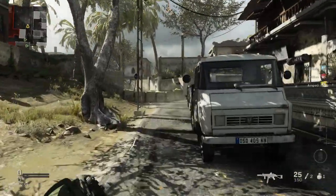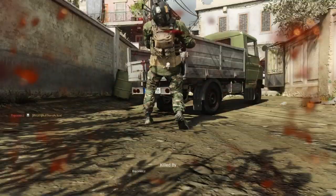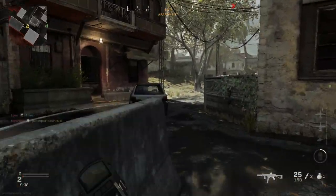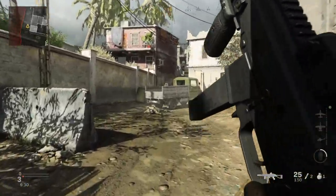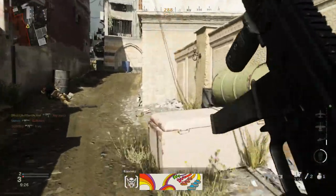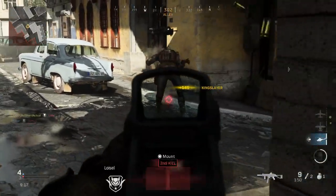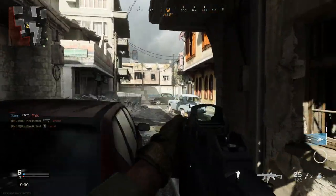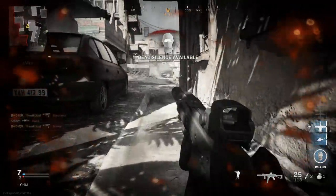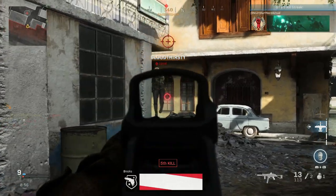Now in game with the Undertaker blueprint against bots — they're on a higher difficulty. The UMP 45 was developed by H&K as an alternative to the MP5, designed for higher damage and slightly lower recoil by switching from a 9mm Parabellum round to a heavier 45 ACP. They deliberately lowered the fire rate to 600–700 rounds per minute versus the MP5's higher, harder-to-control rate of fire.